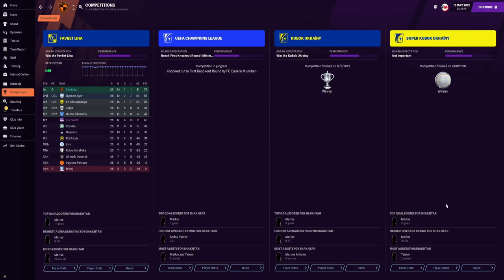In the Ukrainian Cup, our expectation was to win it and of course we were the winners. In the Super Cup, we were also the winners in that competition. Marlos, as you can see at the bottom, was a very effective player in the system — he actually played as a Raumdeuter. Big tip: if you have a very good goal-scoring winger, make sure you use him on the right side.